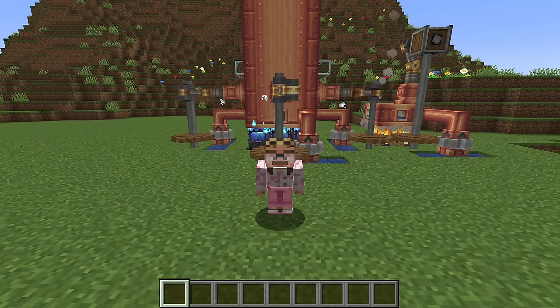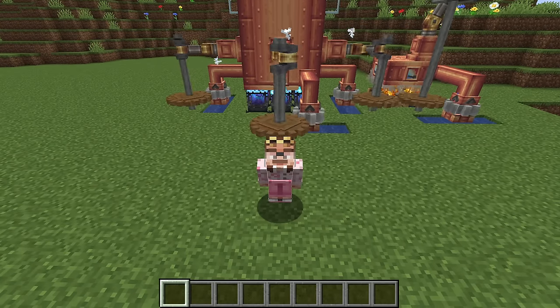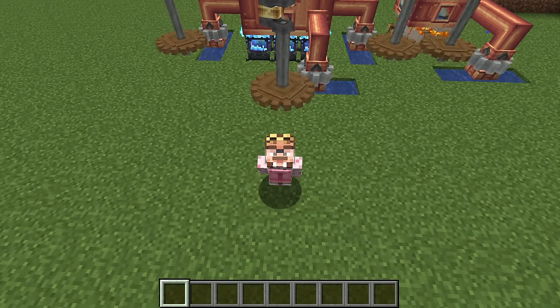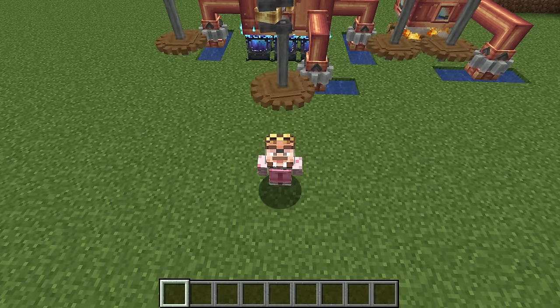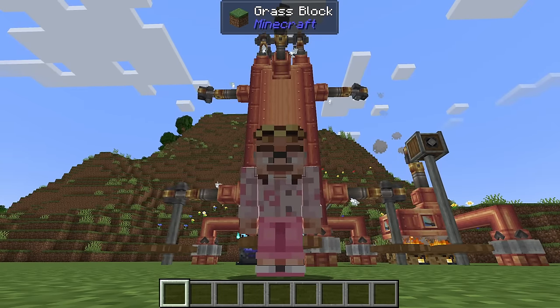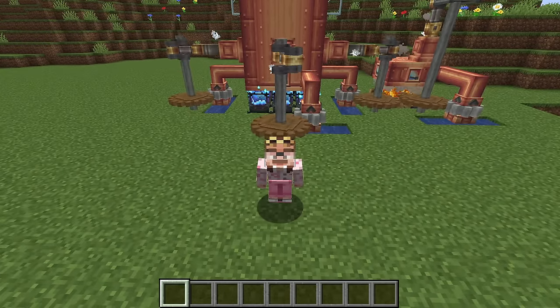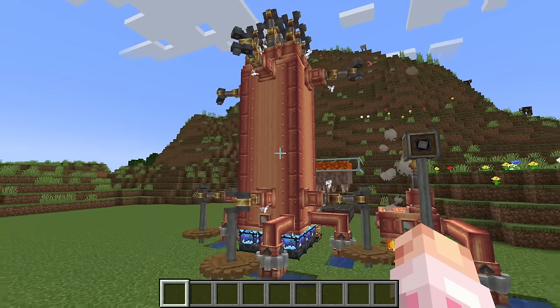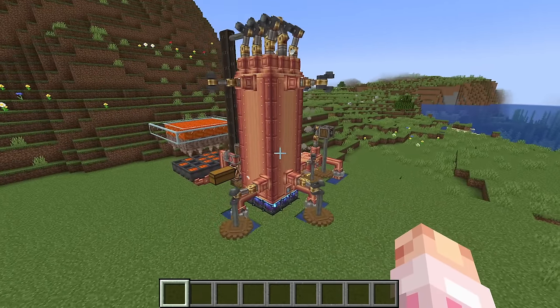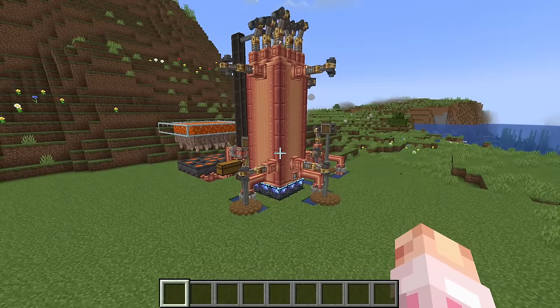Stress units — everyone needs them in the Create mod. In fact, they're the prime resource, the one thing stopping you from doing everything you've ever wanted to do. And this absolute behemoth behind me is the pathway to stress units: sweet steam engines, the big boiler, alien-looking things that Create adds to give you all the power you need. That is the focus of today's episode.